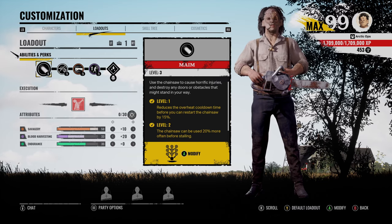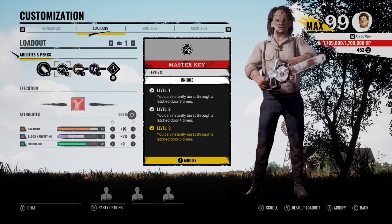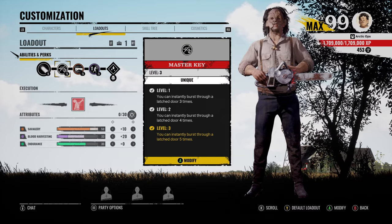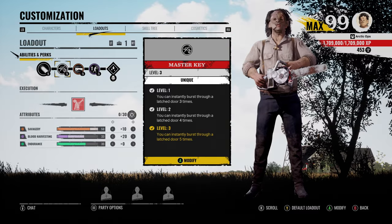Yo, what's up everybody, it's amartic, hope you're having a good day. We got Leatherface today and we are rocking the perk Master Key. What this does is you can instantly burst through a latched door five times and catch victims off guard. They latch the door thinking you're gonna have to chainsaw it and give them time to heal, but nope — boom, you just burst through that door instantly and snag a couple hits.